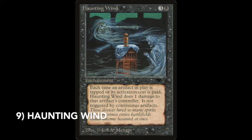On number 9 we find the card Haunting Wind. As you can see on the card, it's kind of two spirits that are haunting an object. When you look at what the card does, each time an artifact in play is tapped for its activation cost, Haunting Wind does one damage to the artifact's controller.